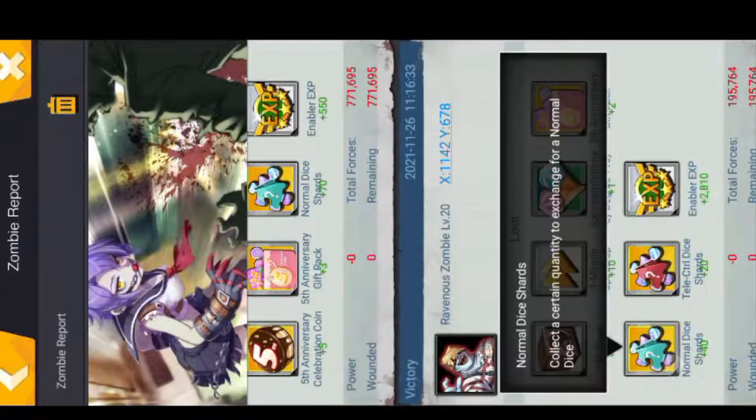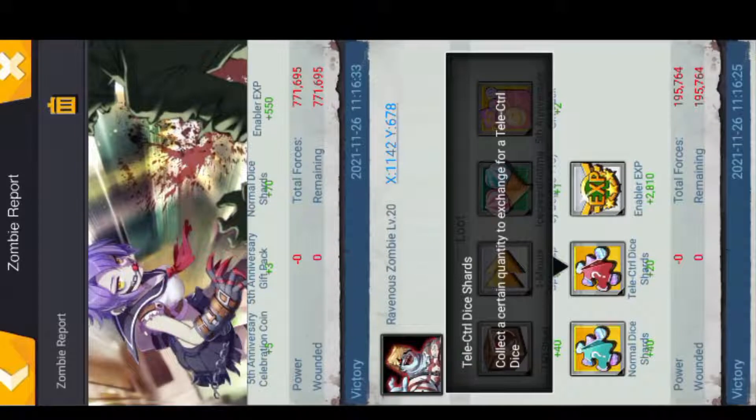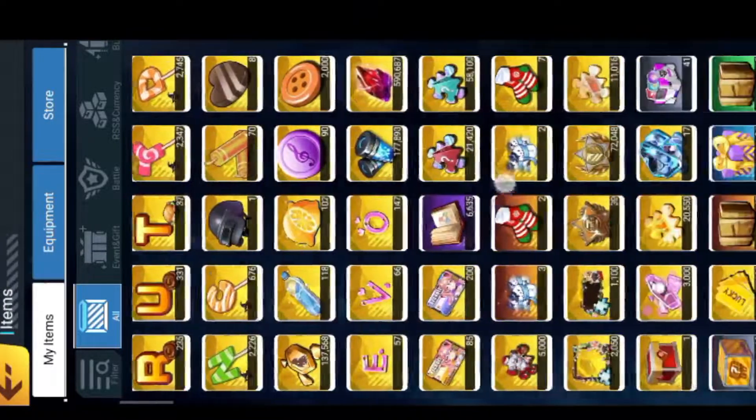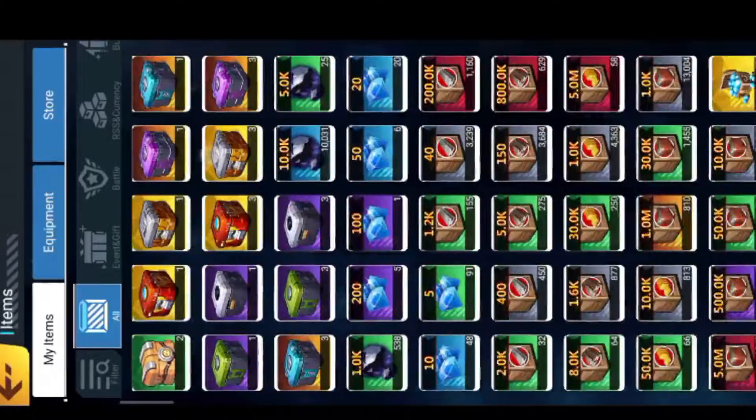This one — the tele dice — lets you choose a number from one to four, so you can move by one to four rooms in the Monopoly event. The other one gives you a random number between one and four. Your shards go to your inventory, and you exchange them — each 500 shards equals one dice.